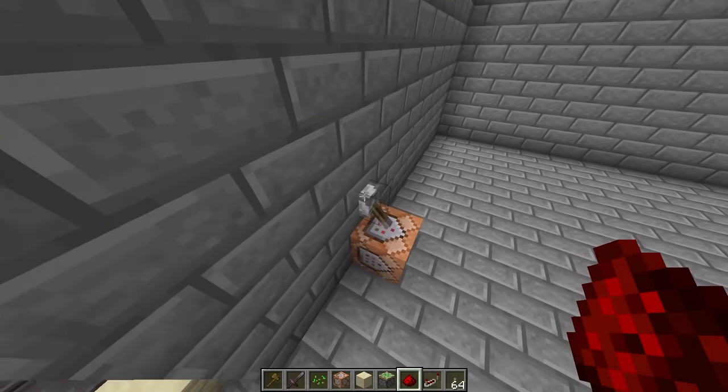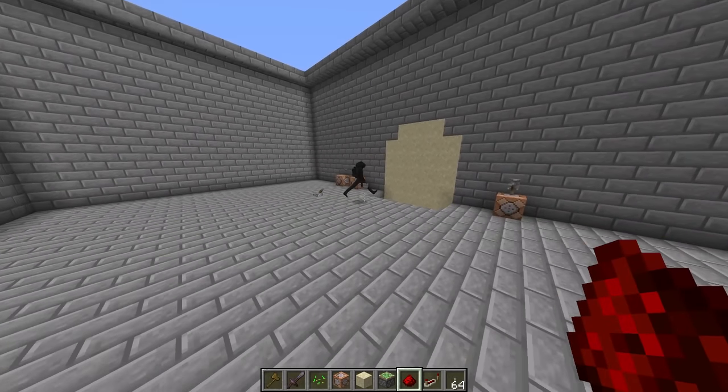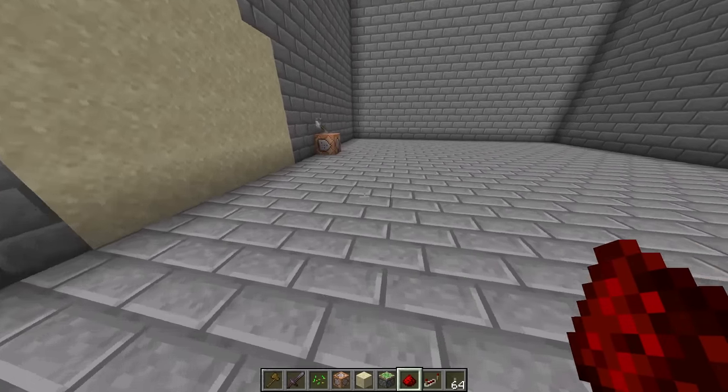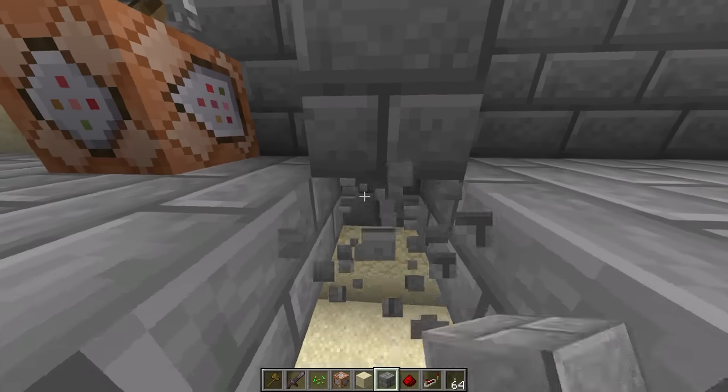Let's close that for now and then close the gate as well. This is awesome — now we've got this entrance fully done. Although we should probably move this lever — I don't think we should just have it in the middle of the floor. Let's move it over here towards this command block. I'm like 99% sure we don't even need all that redstone.